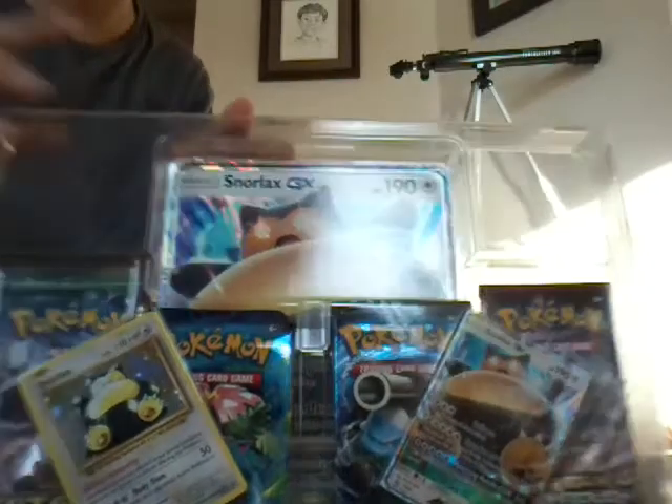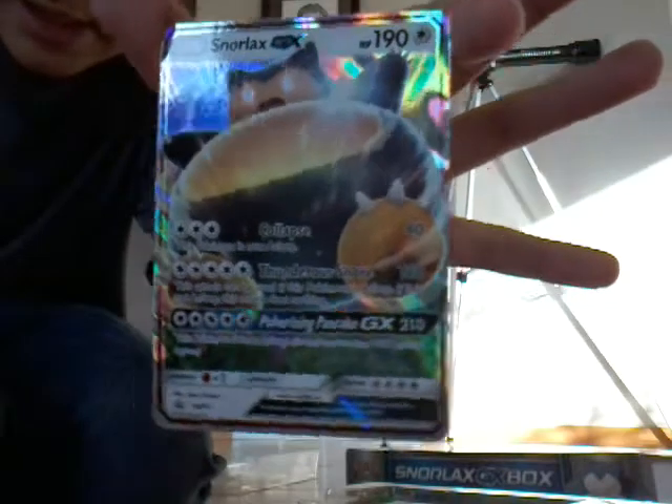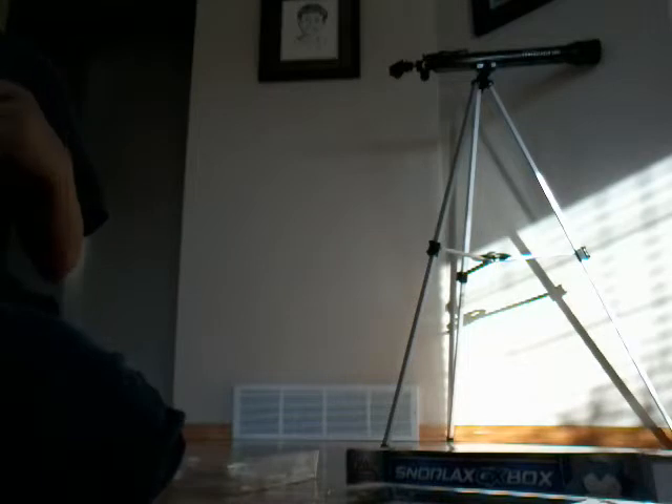We took it out of the box and now we're going to open it. Look at this awesome GX — that is a cool GX! Oh my god, this is like the best day ever! 210 damage! And look at this hollow Pokemon. These are really good cards, I can't believe they're so cool.